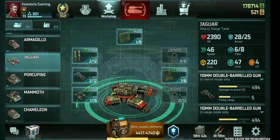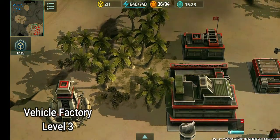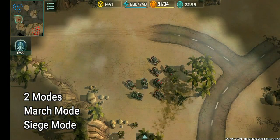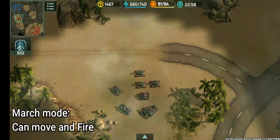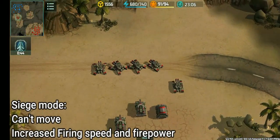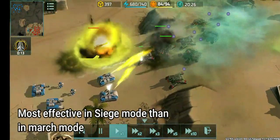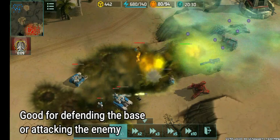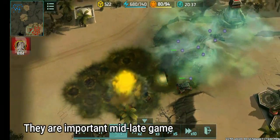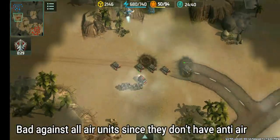Jaguars — the most powerful tank of the Resistance. Well, it is the only tank of the Resistance. They can be built at Vehicle Factory Level 3. These units have more speed, maneuverability, and very high firepower. Jags have two modes: March mode, where they can move and fire at the same time, and Siege mode, where they can't move but have more firing speed and firepower. This requires little micromanagement as they are more effective in Siege mode. Jags are good for defending your base or attacking the enemy base. In mid to late game, they are a must to destroy enemy buildings and units, but they are bad against air units since they don't have anti-air.